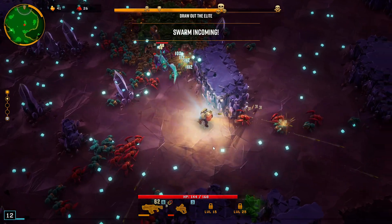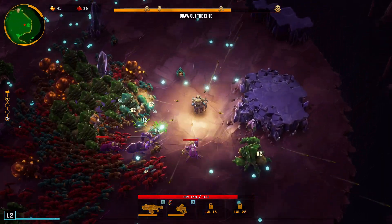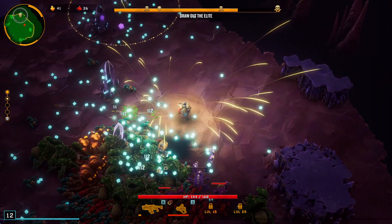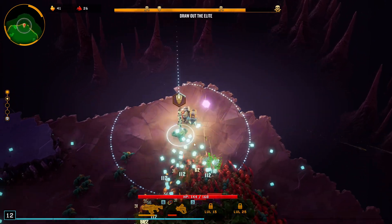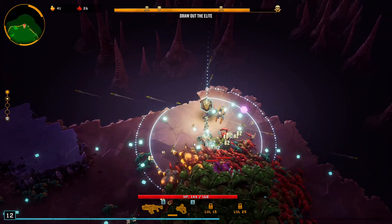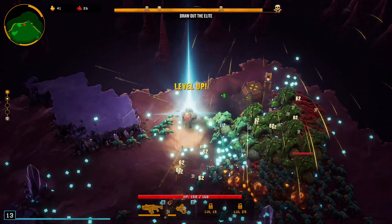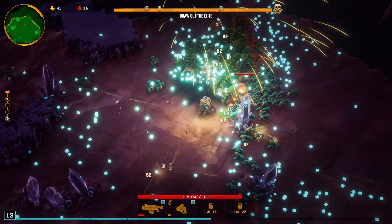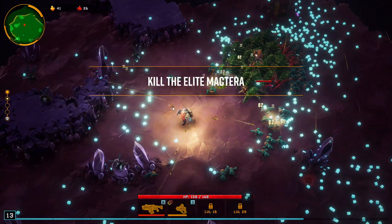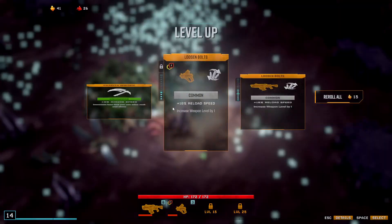Big swarms approaching — more damage please, we need it. Let's get close to this explosive thing, force it to explode. And then go near that one — force it to explode too. We're using enemies against themselves. And now this thing will drop and there's gonna be a big boom. Nice. Get experience when you take damage — increases healing granted at level up. More critical chance — let's compound that. Kill the Elite Mactera. That was fast.